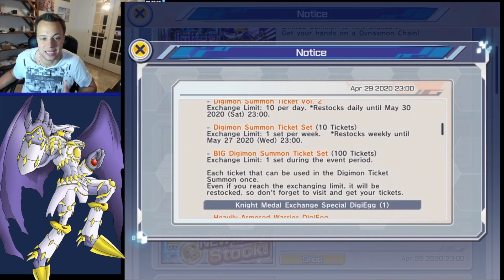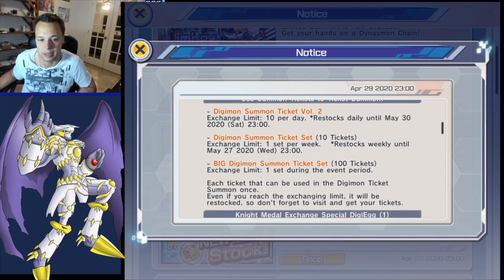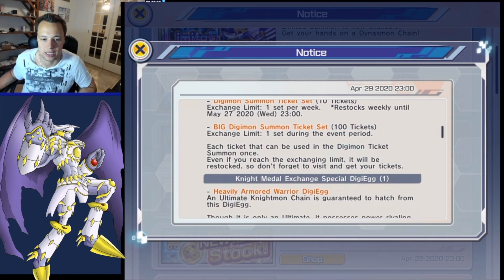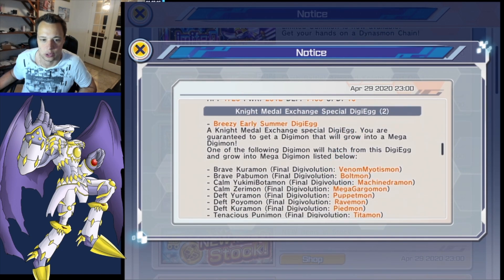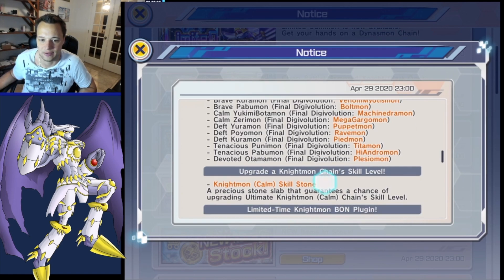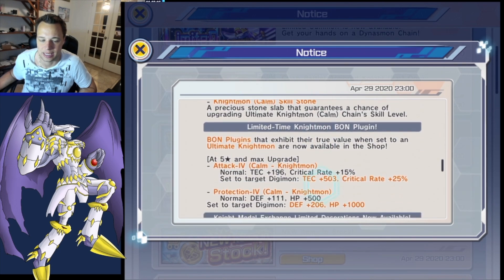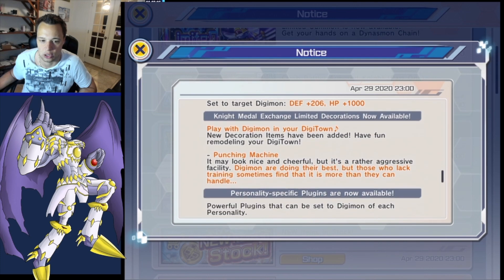There are also night metal exchange limited time offers. We're going to get season two summon tickets as well as the night bond digi eggs and a breezy summer egg. There isn't really anything new that jumps out at me. You can also get plugins and level your Knightmon's skill to level 10.